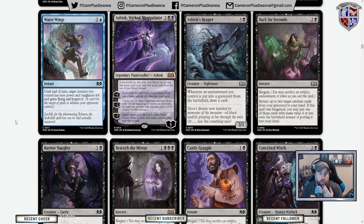Our final mono-blue card: instant for two, until end of turn target creature you control has base power and toughness 4/4, gains flying and hexproof. This is going to be a good reminder about being wary of casting instants on your opponent's turn — if they cast this on their creature, they then fizzle your spell because it now has hexproof, and then they have a bigger attacker. Kind of like the infect deck in modern where you basically never wanted to cast spells during your opponent's attack step. Excited for this card in limited.